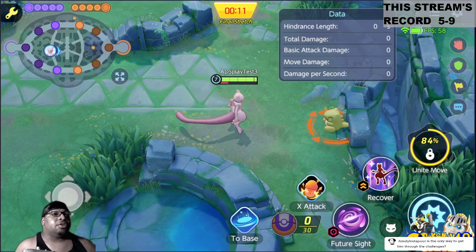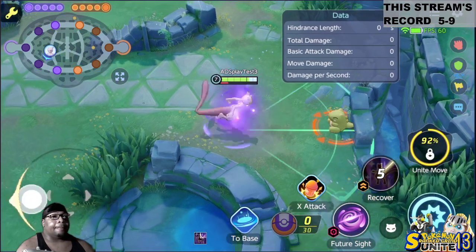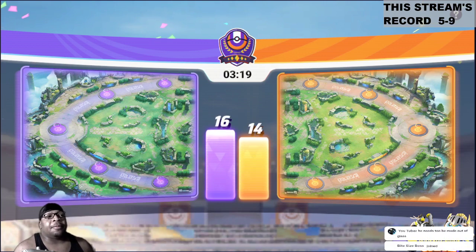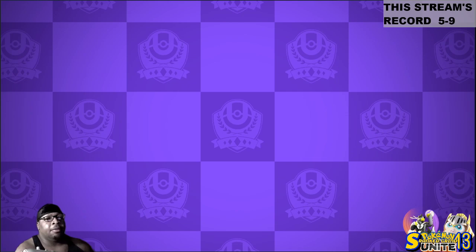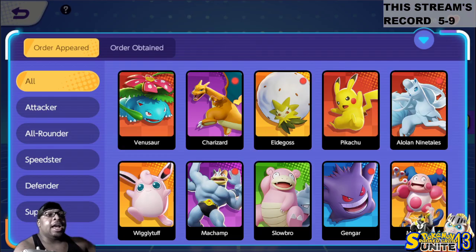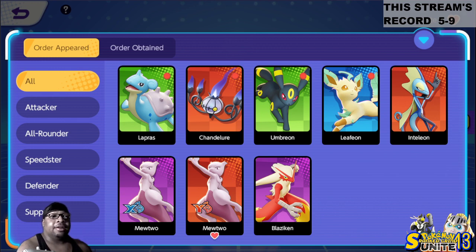So when I see people complaining about Mewtwo X, what do you think is going to happen when this comes out? Mewtwo X is the weaker version, and Mewtwo X ended up getting nerfed the same day. What do you think they're going to do to the better version? Either they nerf him before he gets released, or he gets the same-day treatment that Mewtwo X got — if not worse.